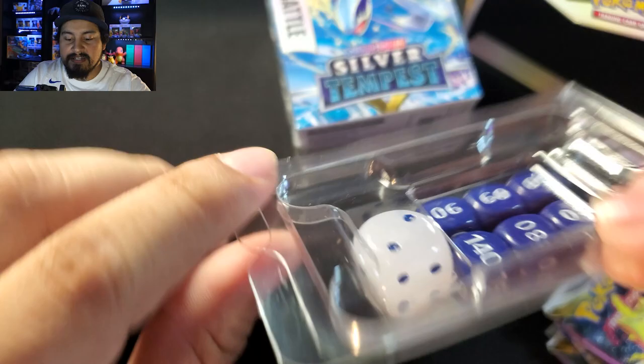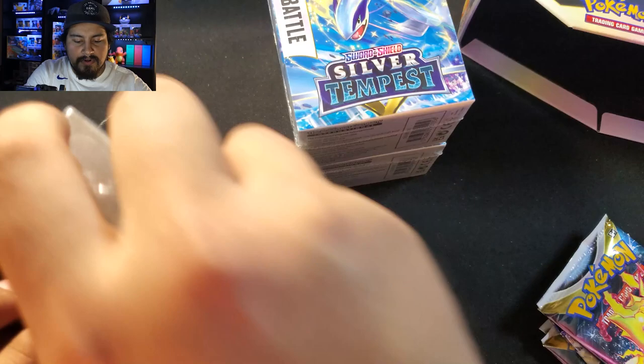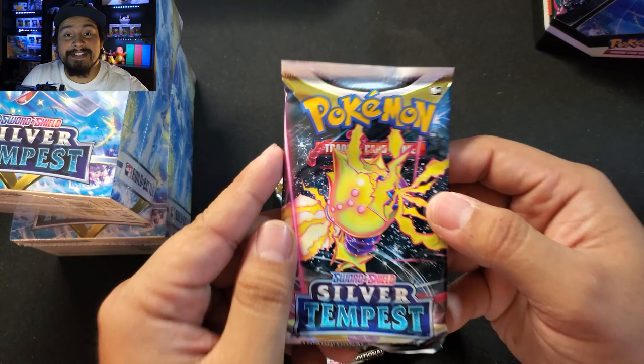We got our dice. It's not like the Elite Trainer Box dice where it has the logo on it, but still counters and everything like that. We got our counters, and no code card in here. Let's go ahead and start opening. We'll start with the four loose packs — see if I can pull that Lugia or get a really nice hit, because I've been having terrible luck with Silver Tempest.